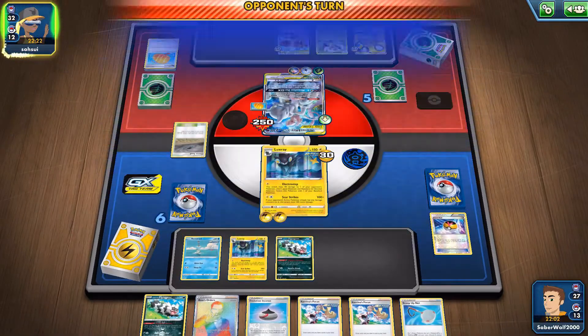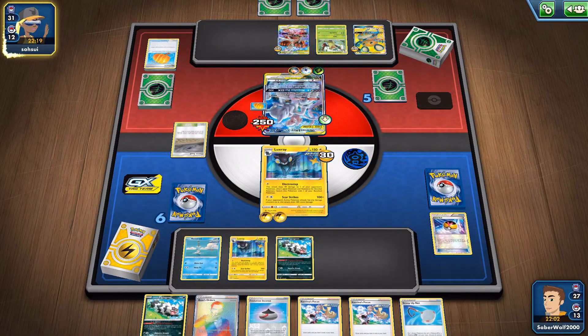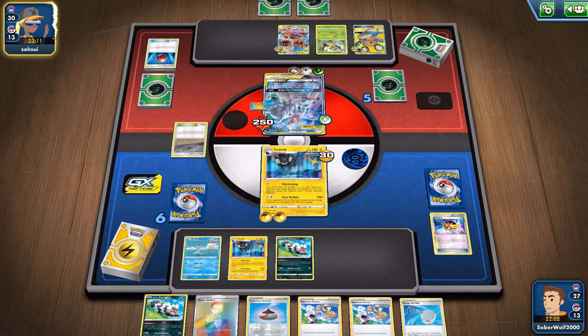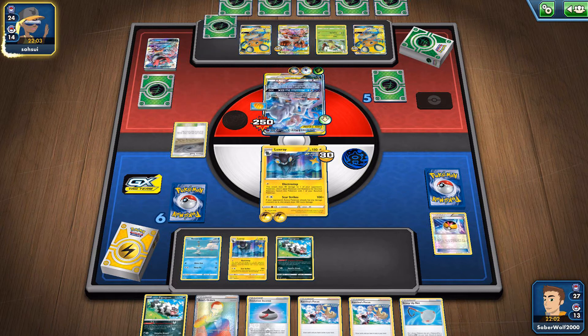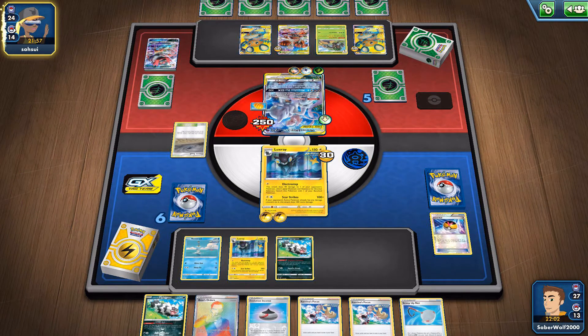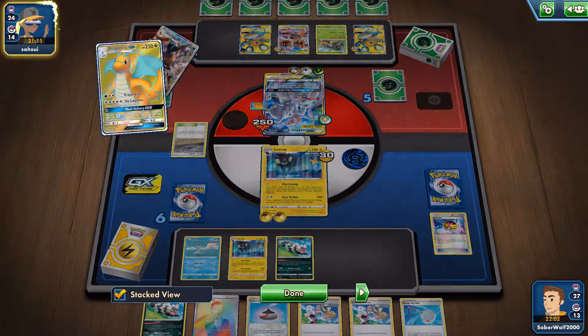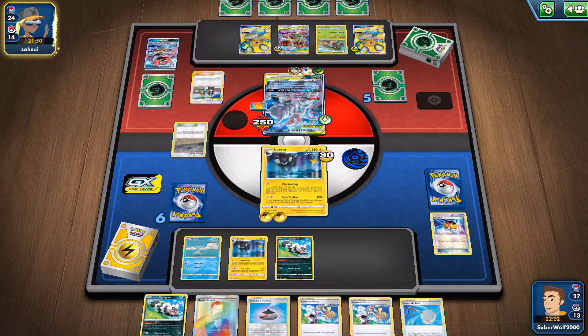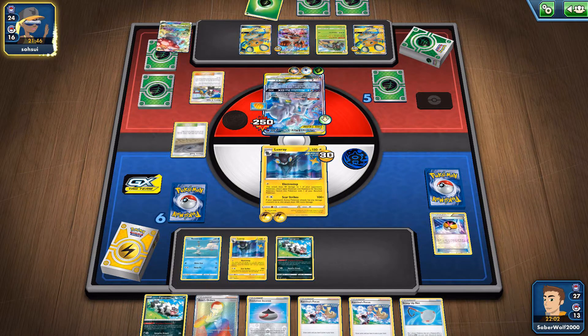And now it's time for Scar Strikes — 200 damage on the Mewtwo. I'm pretty sure I don't have a Tool Scrapper in this deck. We just couldn't afford it with the space. So I guess I can try and set it up so we can kill the Mewtwo with just the Zigzagoon and get the KO on my turn still. But since we don't have it, we can't use it. I'm gonna have to make an attack and kill the Mewtwo that way. Very unfortunate.